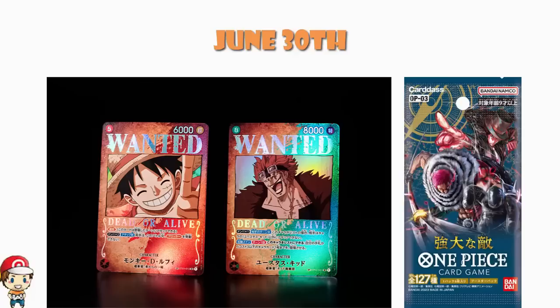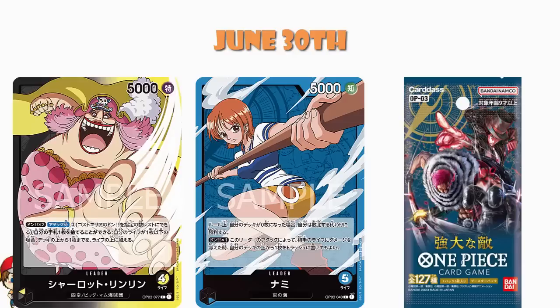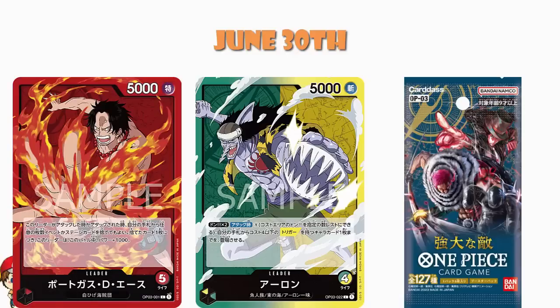Nami is definitely the thing that is most exciting. It's a leader whereby when your deck reaches zero, you win the game rather than losing, and then there's a bunch of support cards which basically aim to mill yourself — which is kind of hilarious. We've got a Charlotte Linlin which is a dual color yellow and black leader, and we've got Arlong who is a dual color green and yellow leader. So we've got some cool dual color leaders coming along as well — this is the first set that's probably got yellow in it, so that makes a lot of sense. Ace gets a leader too. This is shaping up to be another good set, but we're never going to know exactly how good it is until it actually releases and we all get a good chance to sit down and have a play with it.